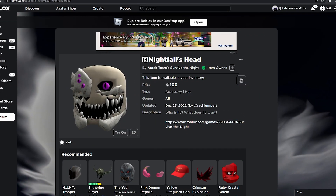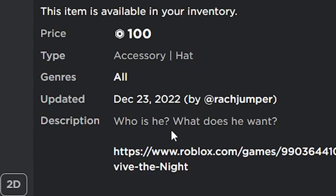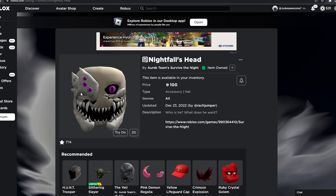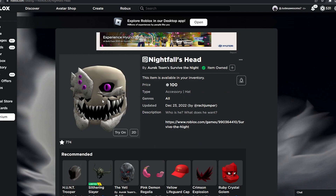The first one we have is Nightfall's Head. It goes for 100 Robux and the description says 'Who is he? What does he want?' It is amazing — I had to buy it, and yeah, it's a good deal.